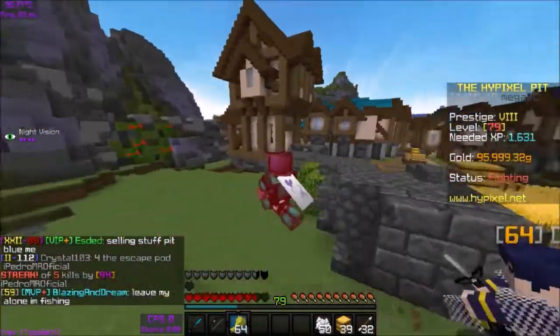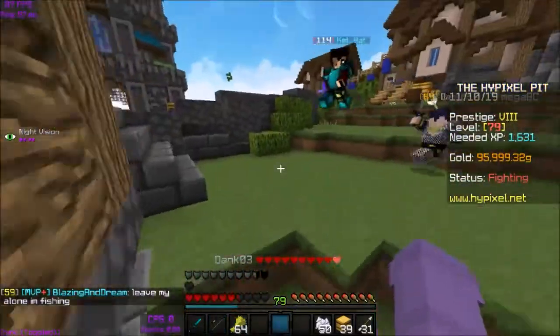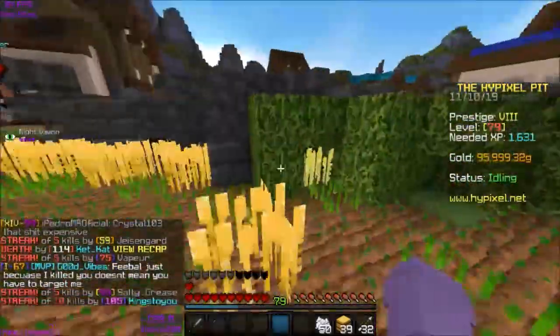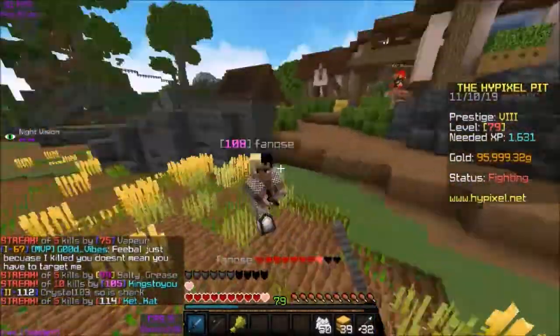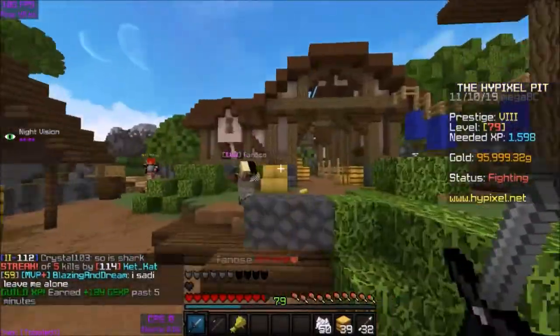I'm gonna go behind the wall and not die. Why are they killing me? So you want to get a stack of wheat and not die — that's the strategy here. Like this poor guy is trying to do, but I'm gonna steal his wheat because I want karma.